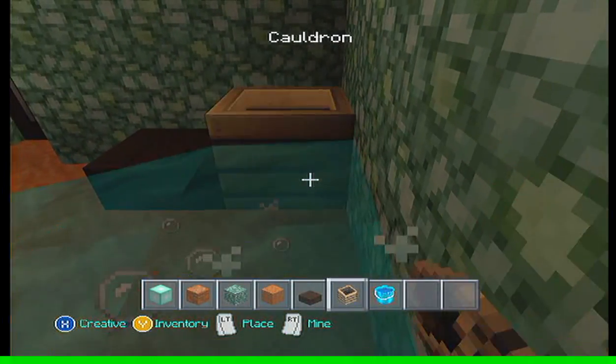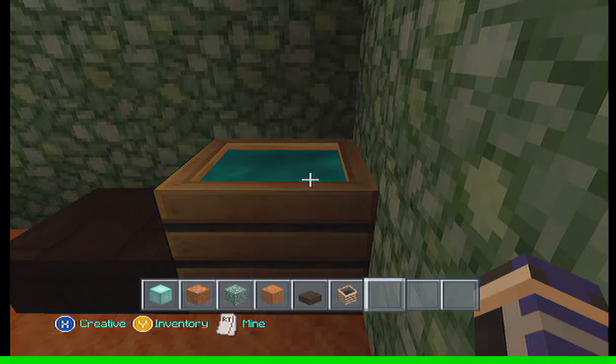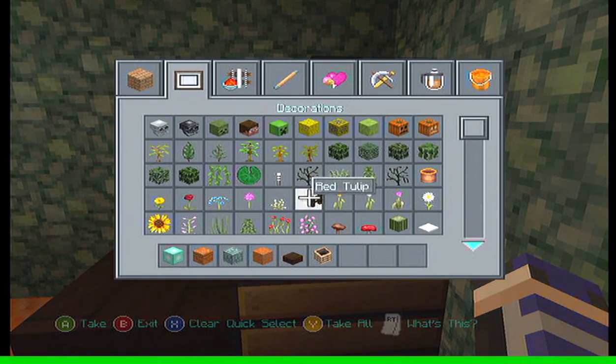Oh crap, I flooded! Oh no. Hey, at least the floor is made out of sand and it'll soak it up, right? That's what the beach is for. So — dark oak fence and then we're going to do acacia leaves because those are the prettiest.